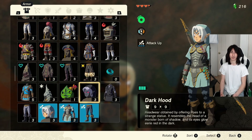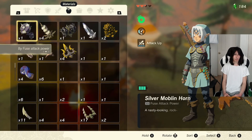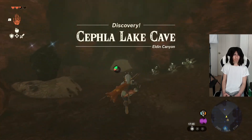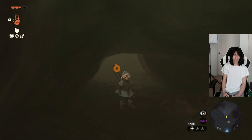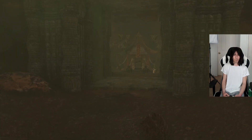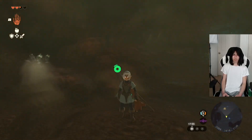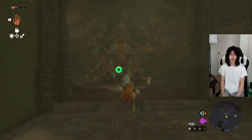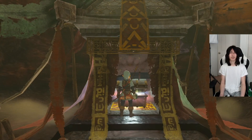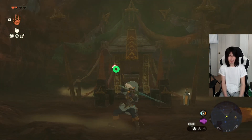Now let's go grab his weapon — the Fierce Deity sword. With the full Fierce Deity set equipped, this door will open. And in here will be none other than the Fierce Deity sword — 38 damage, super duper powerful, really awesome. And with that, you have the full Fierce Deity set.